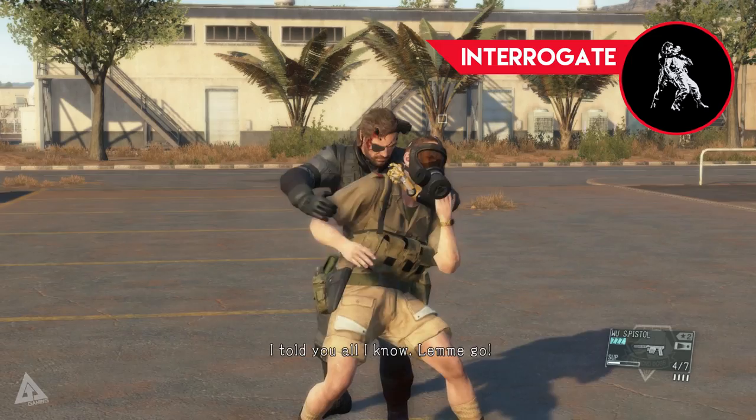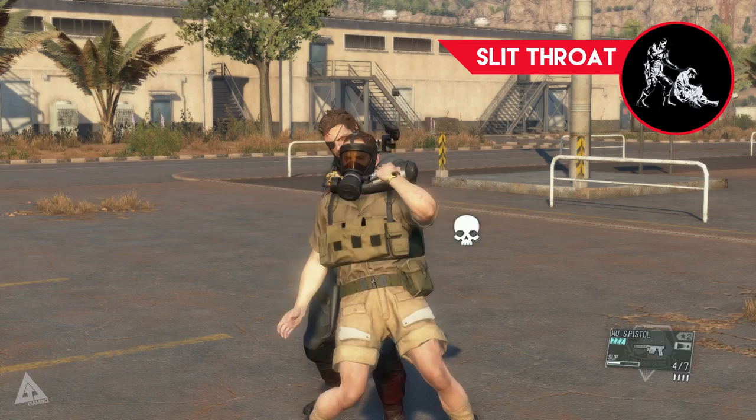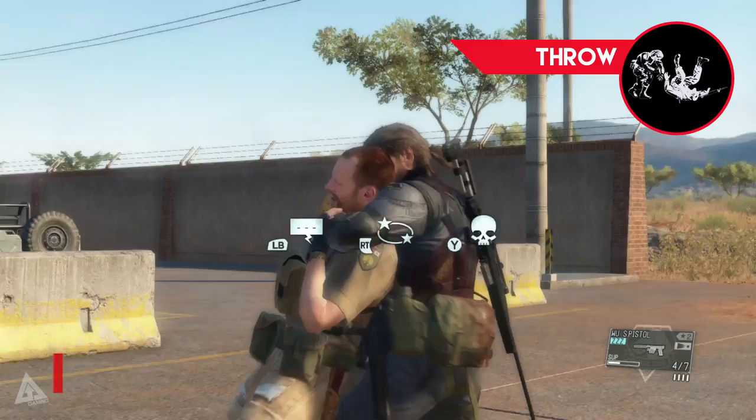The added bonus of restraining the enemy as opposed to just holding them up is that you also have a series of other options. Once you've finished with the enemy you can spam R2 or RT to knock them out, alternatively you can press triangle or Y to slit their throat, or if you press the left stick with R2 or the right trigger you'll throw them on the ground, which again results in a KO.